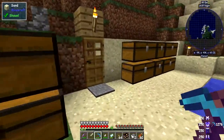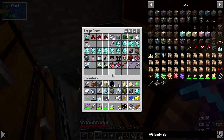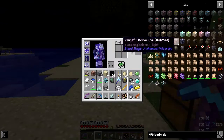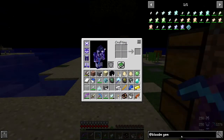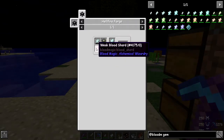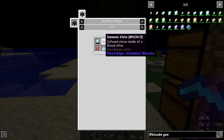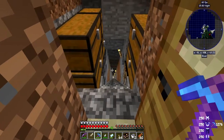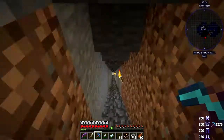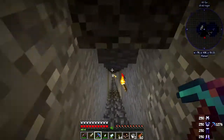Now I need to go and get the tartaric gem — the empty one. I also need some wheat blood orbs but I'll do that later. Let me check what we need for the greater tartaric gem: we need a demonic crystal slate, weak blood shard, and the gem. The demonic crystal is already downstairs prepared because I upgraded the altar downstairs — I didn't do it on camera because it's exactly the same process as before.